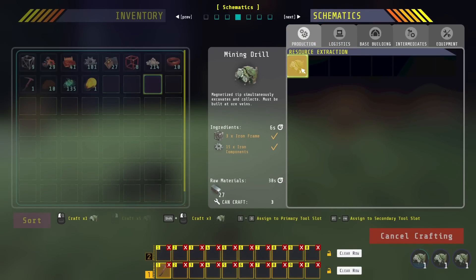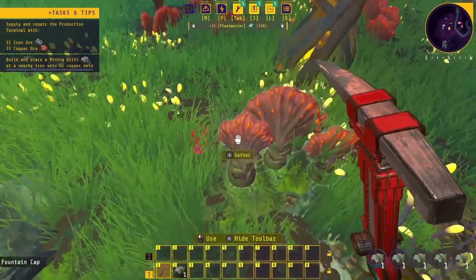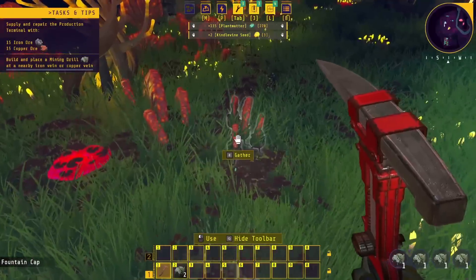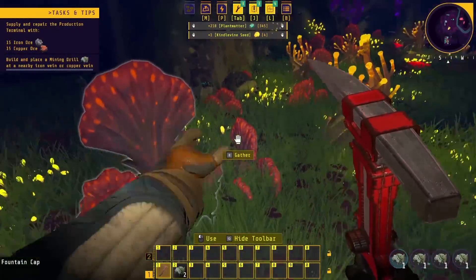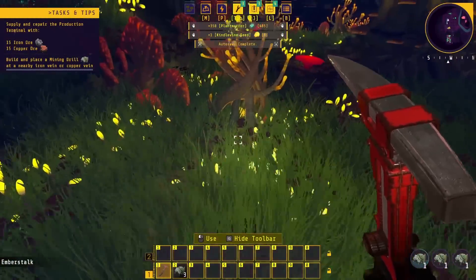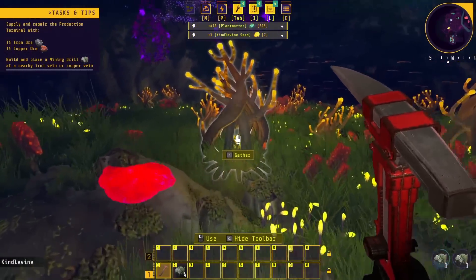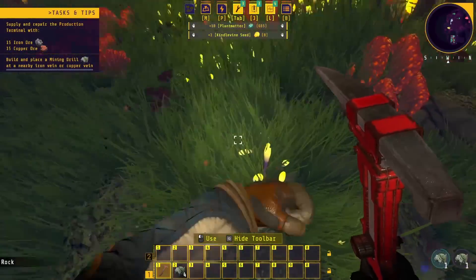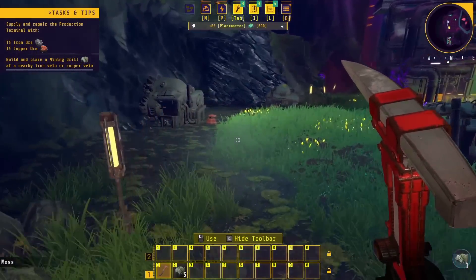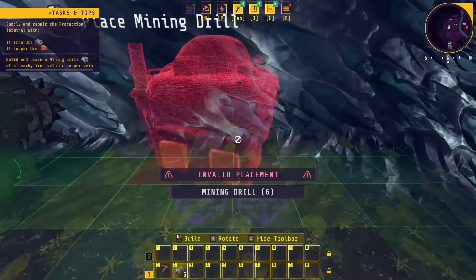I guess we'll craft the six mining drills — we've got to gather both copper and iron ore, and we'll need plant matter to fuel these things. There's an automated process for crafting. If you're familiar with Factorio or Satisfactory, the mechanics are similar, so you're already a master of at least the basics. We've also got an anti-gravity gun of some sort — I'll take a look at that in a bit. Let's build a drill.